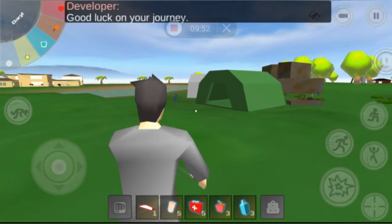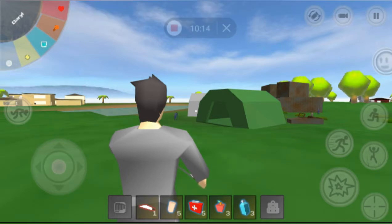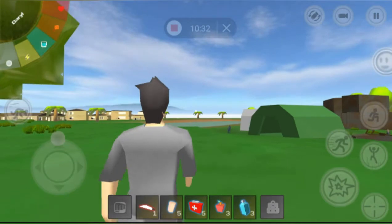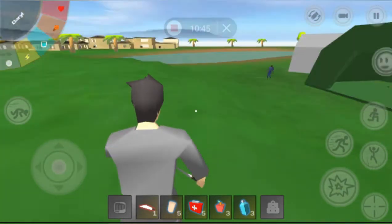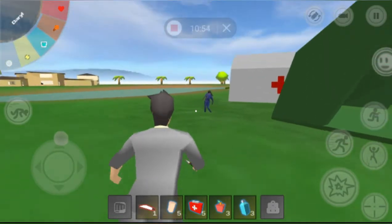On the right side, from the bottom up: the scope button brings up crosshairs when you have a gun — though you aim the same either way. Above that is the action button, which lets you attack. Above that is jump. Above that is the run button, which lets you sprint at max speed. Above that is crouch, which makes you much quieter when sneaking up on zombies.